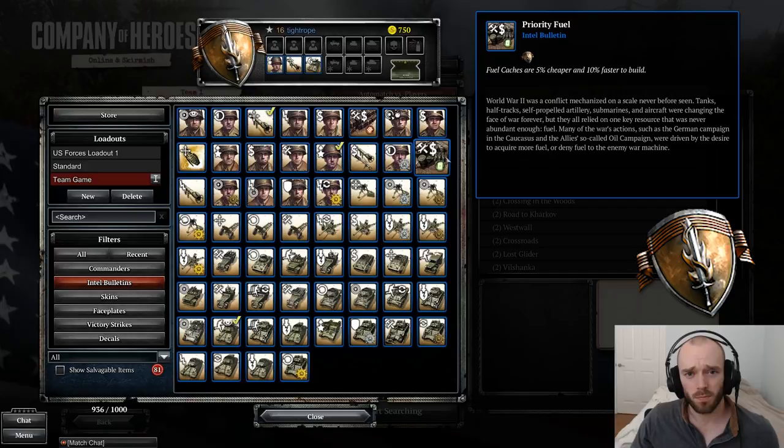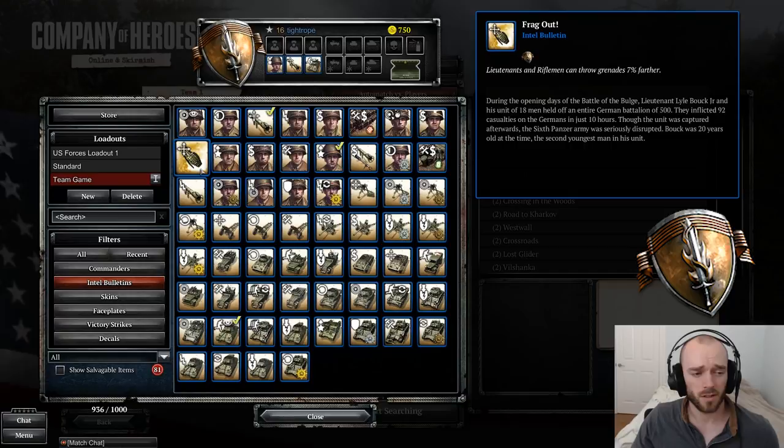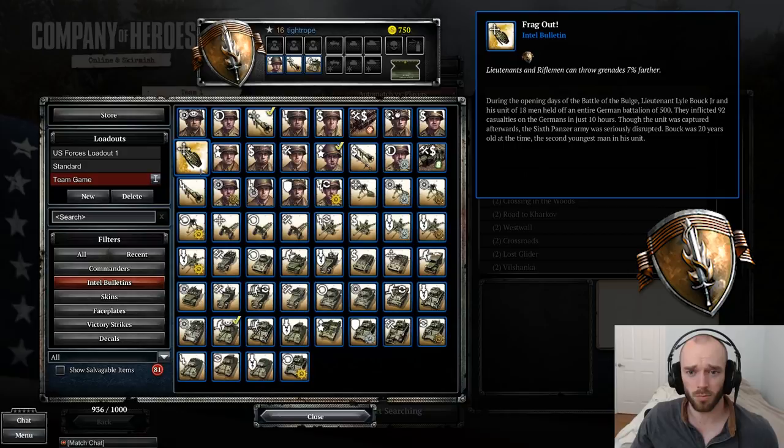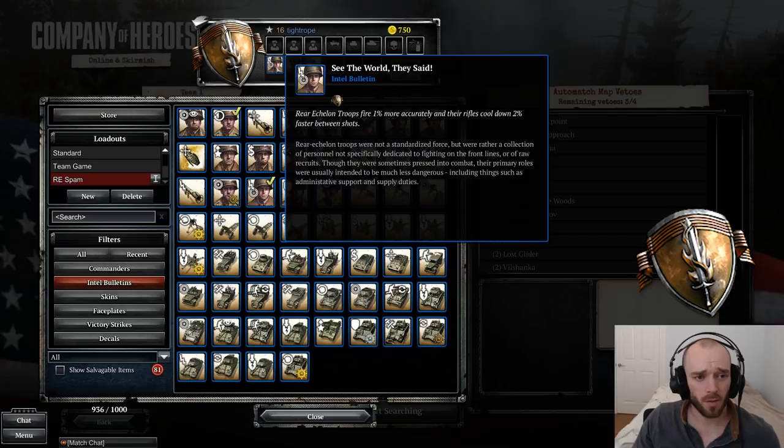Honorable mention: the fuel cache bulletin — 5% cheaper and 10% faster to build. If you're going to be building a lot of caches in team games, this is one to look for. Also: grenades can be thrown 7% further — this can come in handy in team game scenarios, especially if the enemy is blobbing. People still don't expect grenades that commonly when facing US Forces, and since the tech changes made grenades a lot cheaper, this is one to look out for.